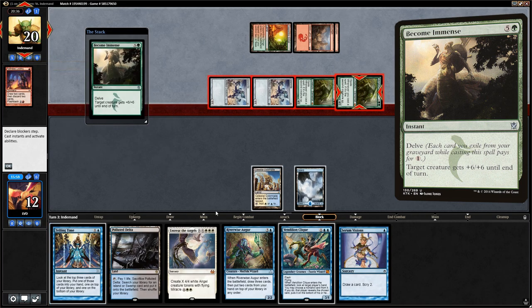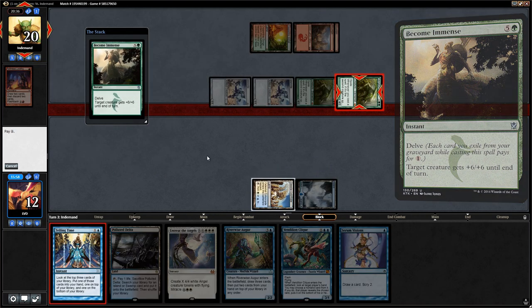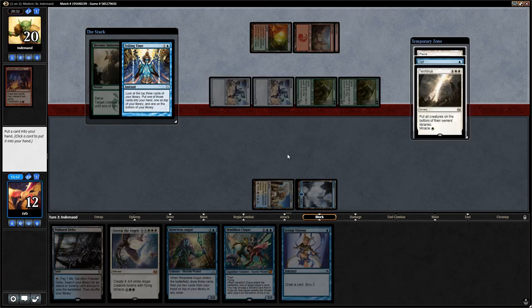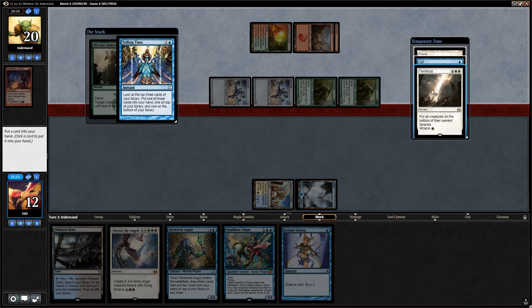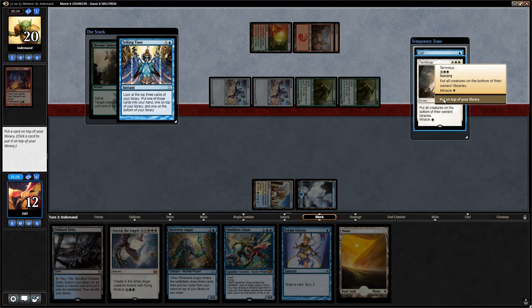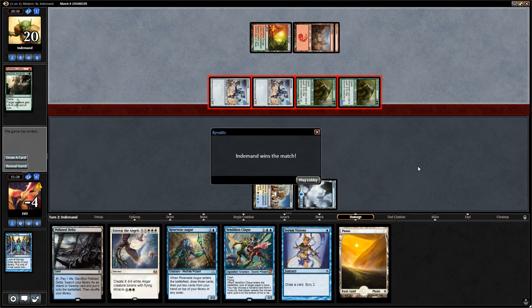Good beats — let's see if we were going to draw the Terminus. We actually were. So we would have been able to sweep the board on turn three, but that's just not fast enough as it turns out. Good beats. Draw the Plains, put Terminus on top, and that will do it.